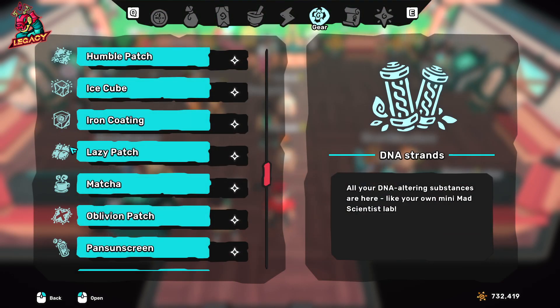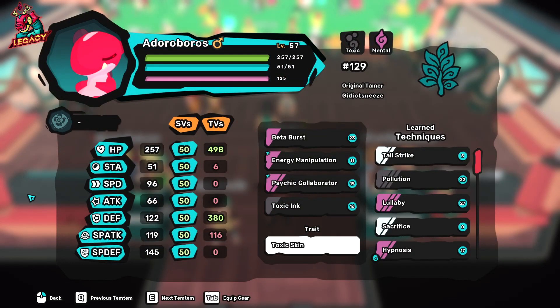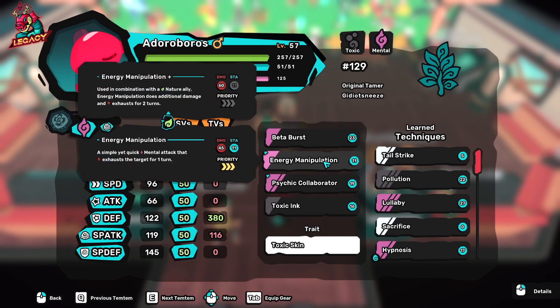Coming to items, I would definitely recommend having Rock Shield if you want to survive some crystal attacks. Handcuffs is really good for using with E-Manipulation — it will basically trap your opponents. Strange Vest is really good if you're planning to play Toxic Skin Eduro Boros and want to play against a lot of physical attackers. If you think you'll face a lot of special attackers, then just go for the other items.